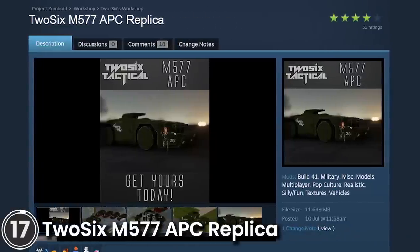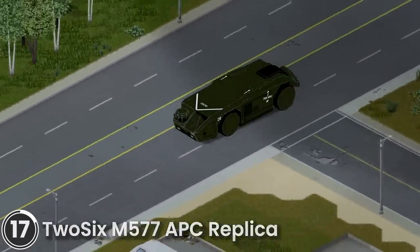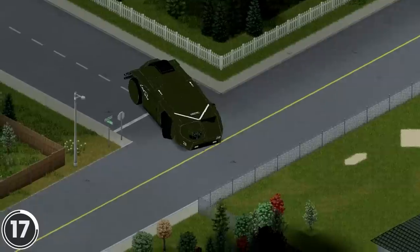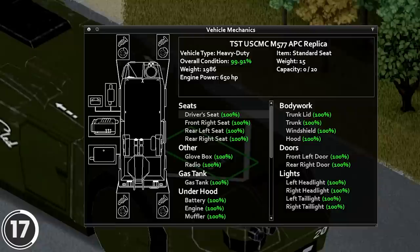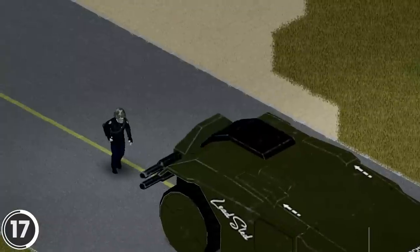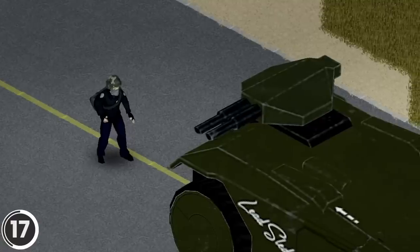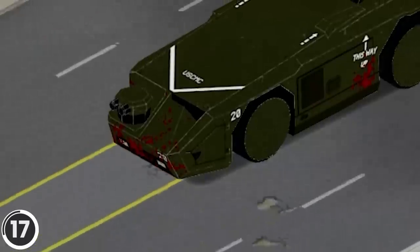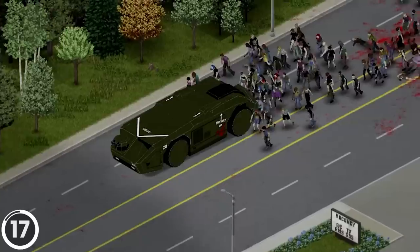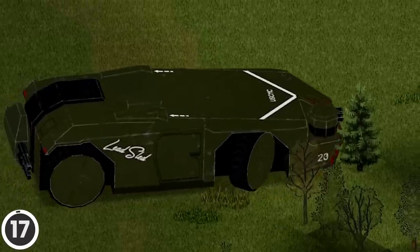2-6-M-577 APC Replica. This mod adds a new vehicle to the game. It features custom sounds for horn and air brakes, a custom mechanics overlay, a turret that acts as the tank door with custom animations, overlays for rust and blood, and a 300-capacity storage compartment. But be careful — it's heavy, slow, and massive. Do not take it into a forest.